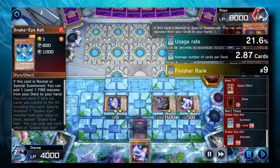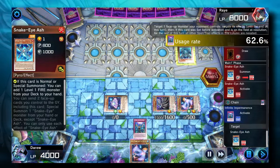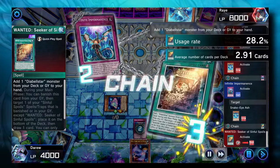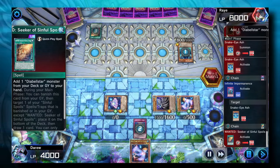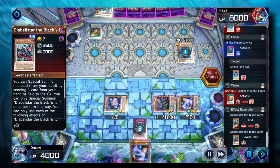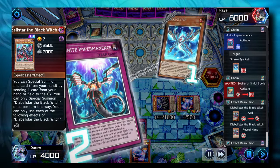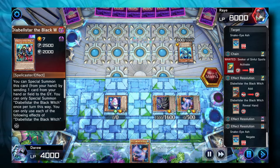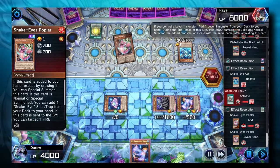The opponent's going to normal summon Snake Eye Ashe, and we're going to flip over Infinite Imperm. This is the best card to Imperm. If you don't have Imperm, you can also use Snopios' effect to target it and banish it when it leaves the field. This prevents it from activating its second effect, which must send itself to the Graveyard as a cost. The second effect is the one you really want to stop, so if you do have Ash Blossom, that's the one you want to use it on.